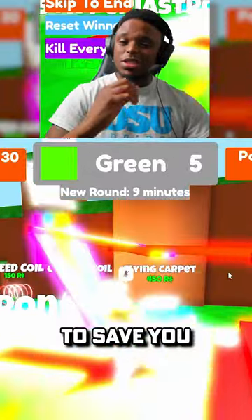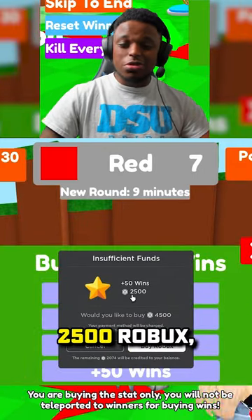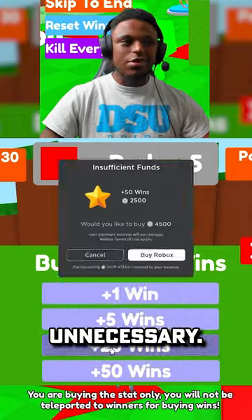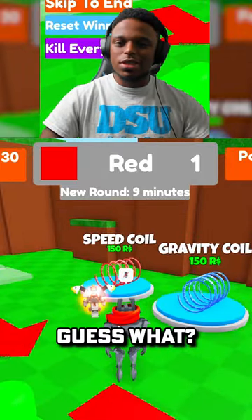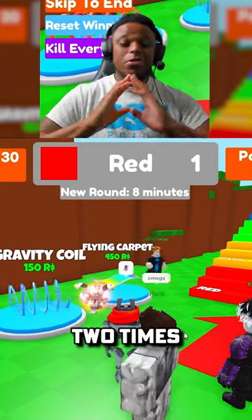That's why you have to spend a little bit of Robux, but this saves you a lot more time. Because if you try to buy wins directly, 50 wins costs you 2,500 Robux, which is unnecessary. You don't need a speed coil or gravity coil either, because you're just going to get trolled and shot off the cliff. Definitely go for the flying carpet — it'll make your life two times less stressful.